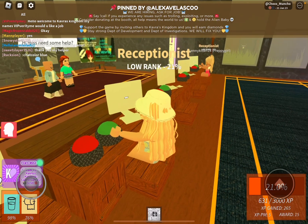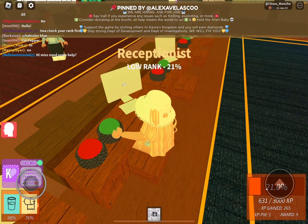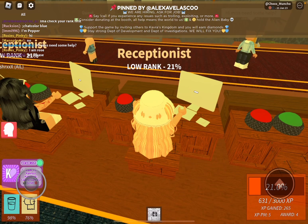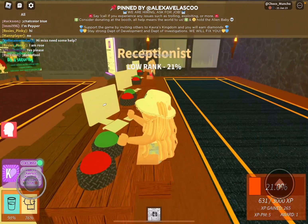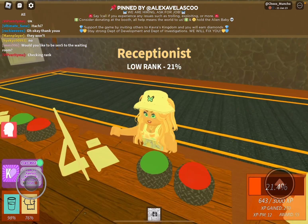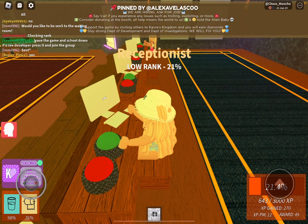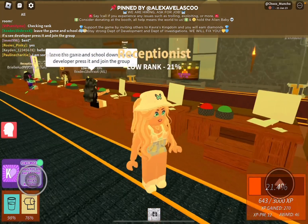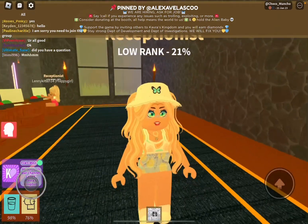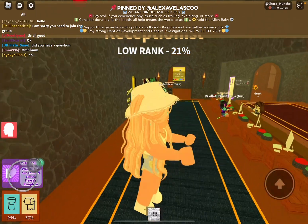So this is the reception. This is where I should have started the first video, but anyway. Once you get into reception, where this white line is, the name will come up if the person sits in front. Then if the person is a recruit, greet them and tell them that you are okay. Once you're good, you're allowed to press the green button because they're a recruit. You cannot press the green button on a non-recruit. If you press it, then you will go to jail for 15 minutes because you are not supposed to let people in that already have a job or that are guests. They need to join the group and be a recruit.